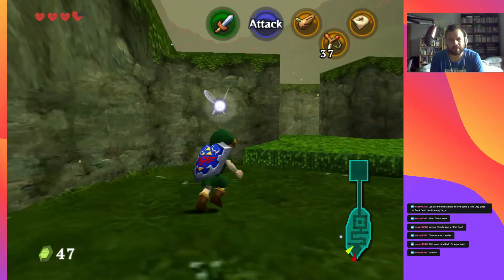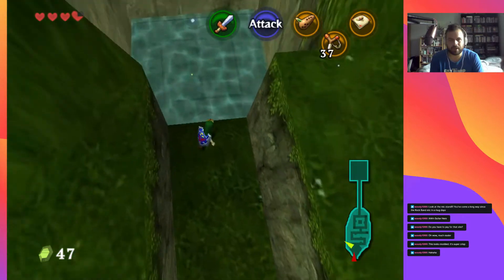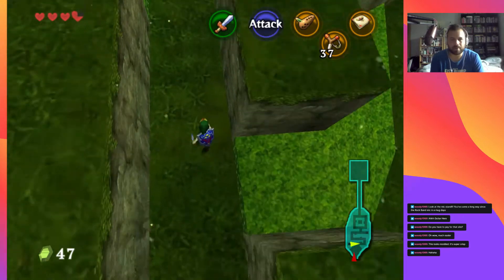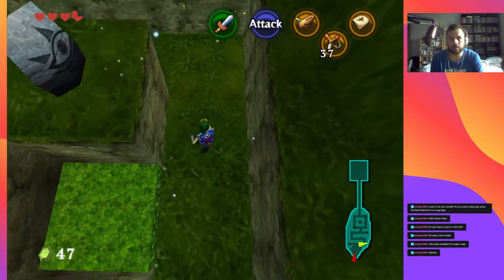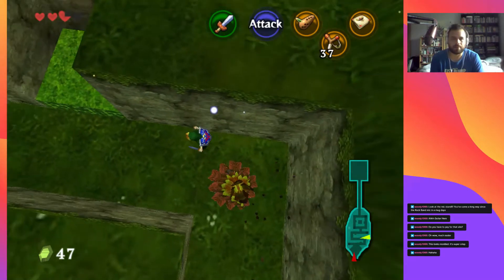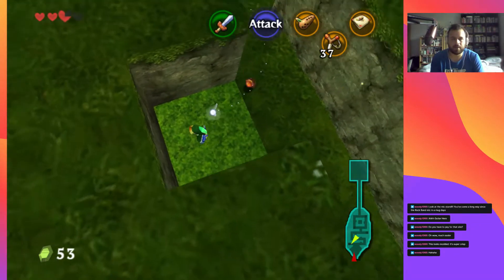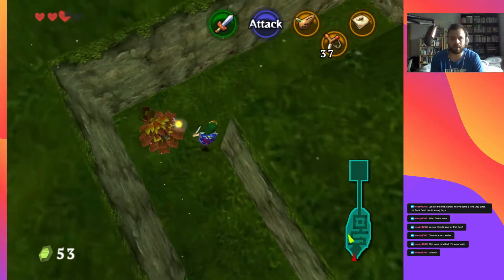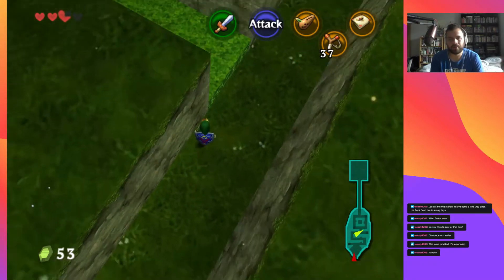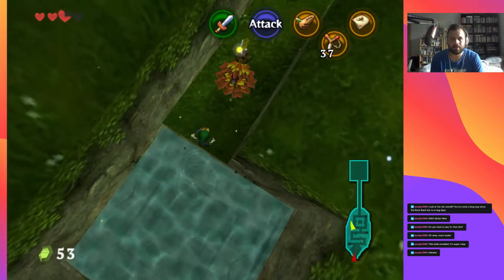Back in the day when I emulated this I used to use cell-shaded texture packs and HD texture packs. I used to buy Pro Evolution Soccer exclusively on PC to mod it, before they brought in option files on consoles, which they do now.